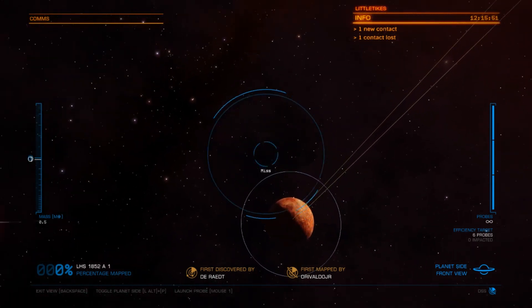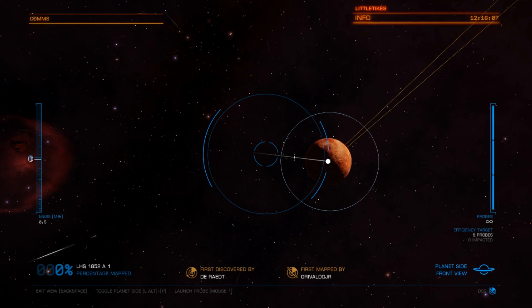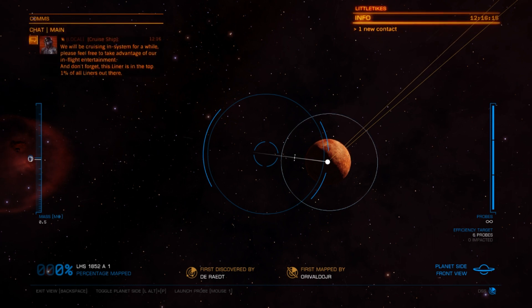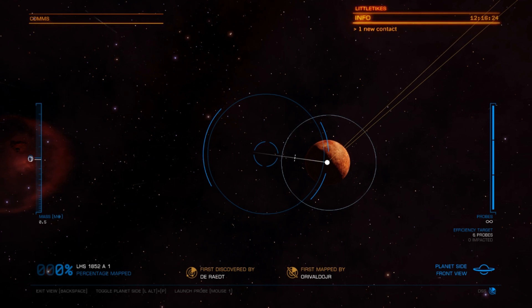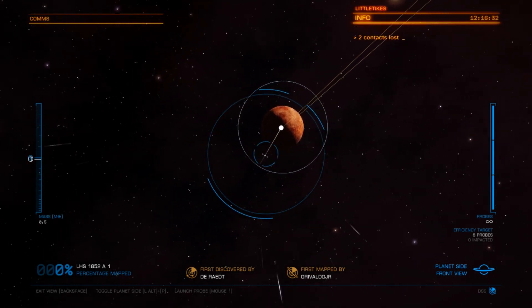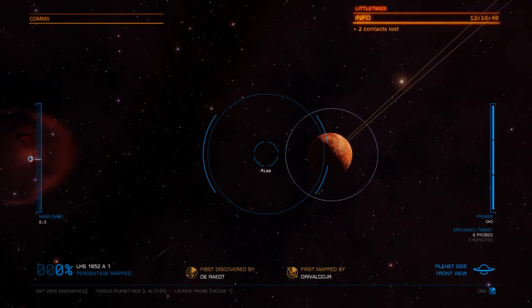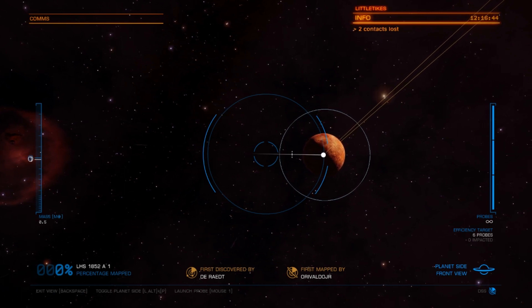As you rotate around the planet it will rotate with you. Now what we're trying to do here is launch probes which will go around the planet. It's telling us at the bottom right that we have an efficiency target of six probes — if you meet that efficiency target and scan the whole planet within that target range, you will get a bonus when you hand in the data. That's what we are trying to do. If we go too far and it says 'miss', we need to bring the joystick back in. We're going to aim for the back of this planet to begin with, so I'm going to launch a probe.